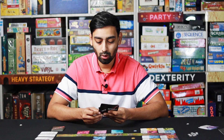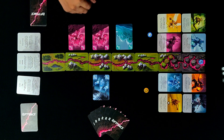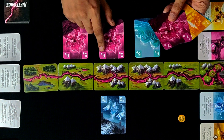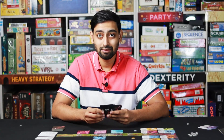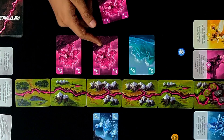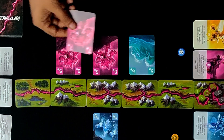In your turn, if you already have some elementals placed down, you may also choose to activate those elementals and deal damage to your opponent's elementals. Each elemental has a health value directly correlated to the number written on the card — for example, this ice elemental has five health. To activate your elemental cards, you must discard a card from your hand matching either the same number or the same elemental type as the cards you're activating.